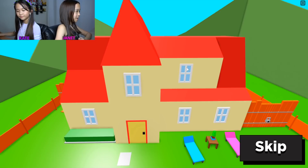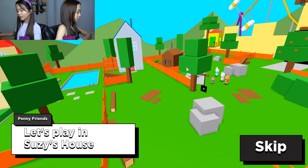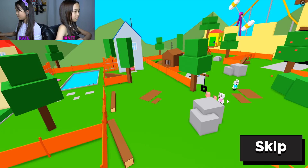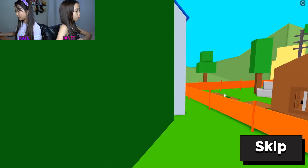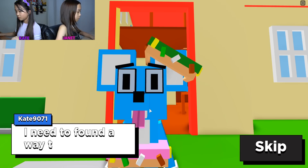They're looking at each other — oh no, they're fighting! Look, nothing's going on in there. Oh gosh, is the cat gonna lose? Let's play in Suzy's house. Oh, there they are — they're going in and we need to find a way to get Penny and her friends out of the house.